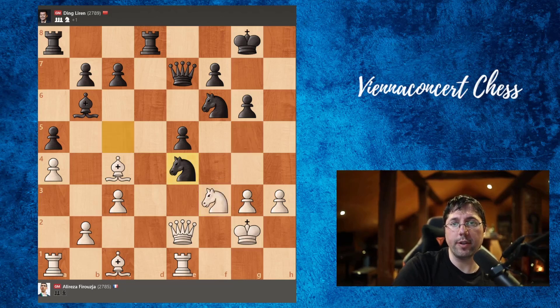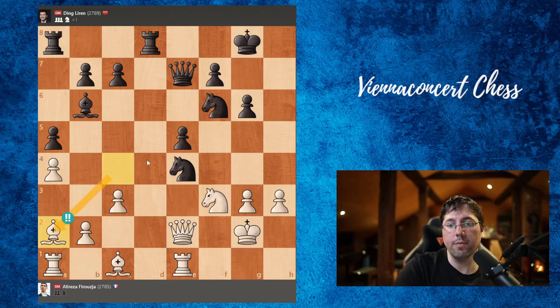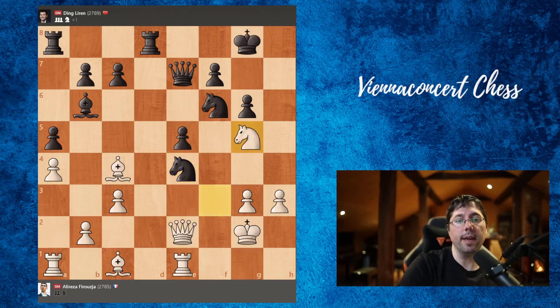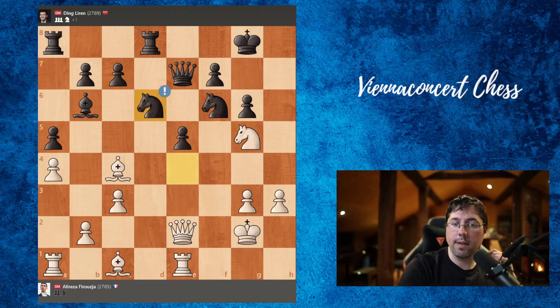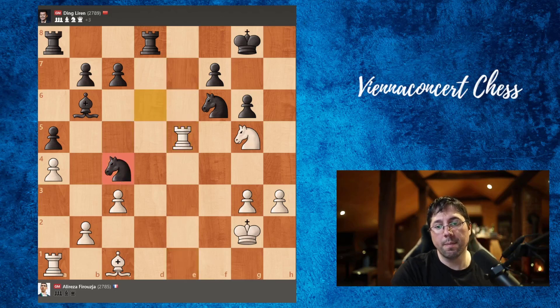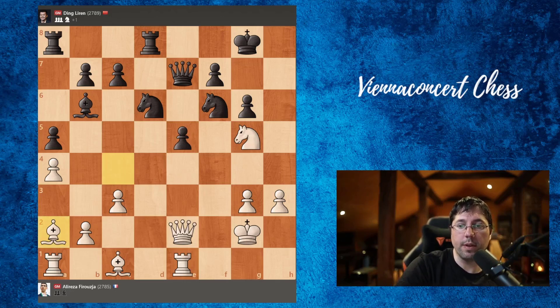Alireza played knight to g5 — quite logical, but actually in this position there is a very spectacular move which is very hard to spot. Bishop to a2 is an amazing move. Why bishop to a2? This prophylactic move stops knight e to d6, and the bishop wouldn't be under attack. If king g7, we can play knight g5, and if knight to d6, we can take on e5. But in the position that happened in the game, knight g5, knight d6 — now we cannot take on e5 because our bishop hangs. First queen takes, then rook takes, and we hang the bishop on c4. That was the reason bishop to a2 was so nice.